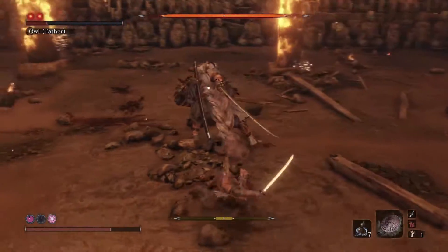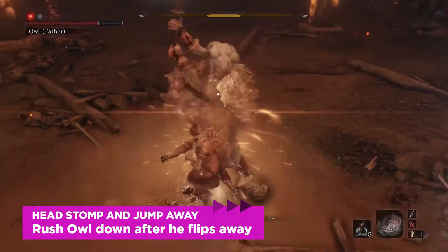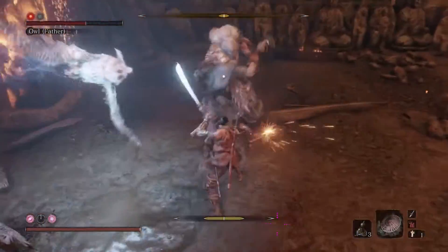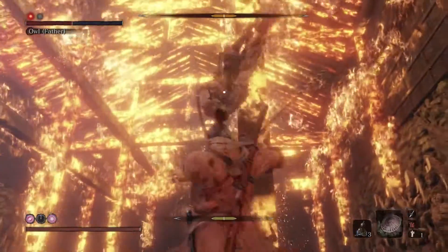First up is a head stomp and then jump away. He jumps off of your head and lands several yards away. Block the jump, which is easy, and then when he lands, it's a good time to heal or block to recover your posture, or even run up to him and press the attack.